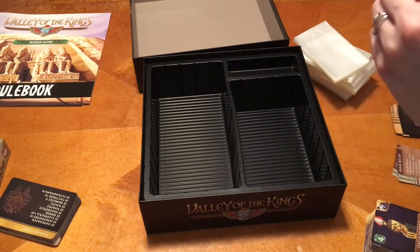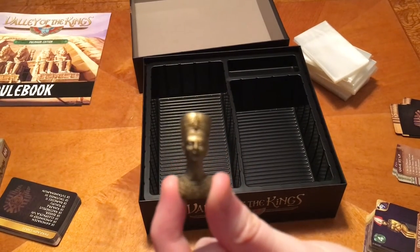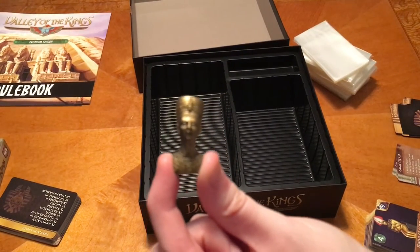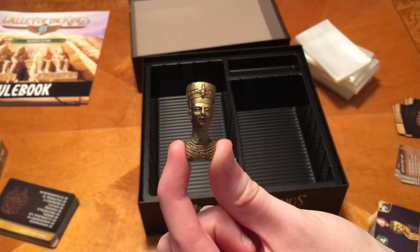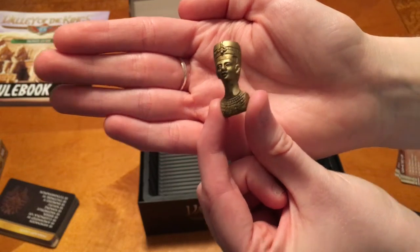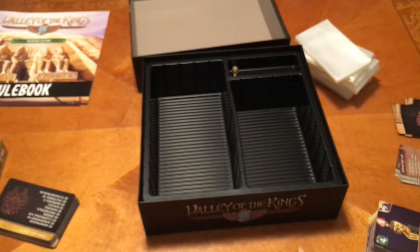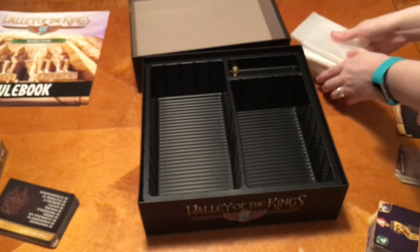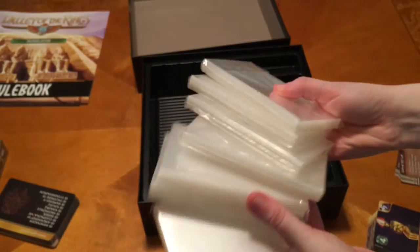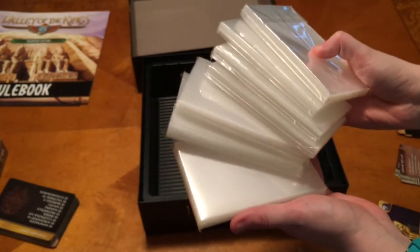Now show off this really cool first player token. It looks like Nefertiti — or is that King Tut? I think it's Nefertiti. It's really cool looking. And then of course like Megan showed when she first opened that up, we have all these custom sleeves that you're going to be able to sleeve this with.